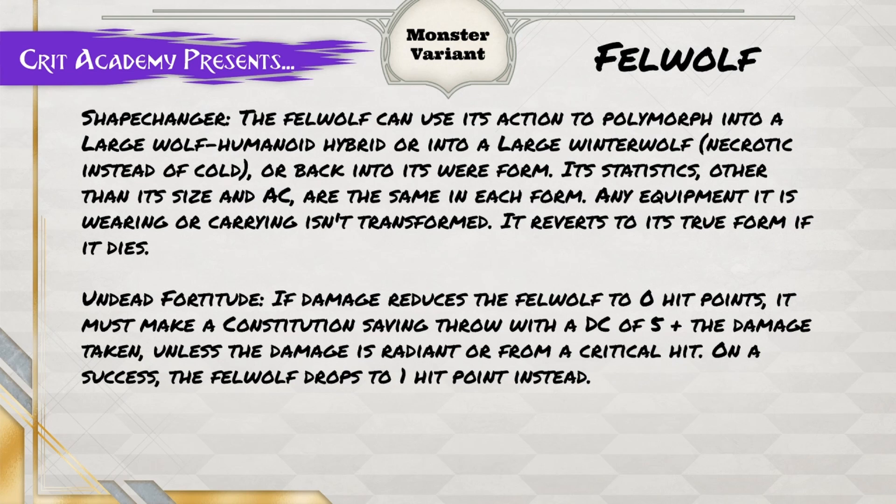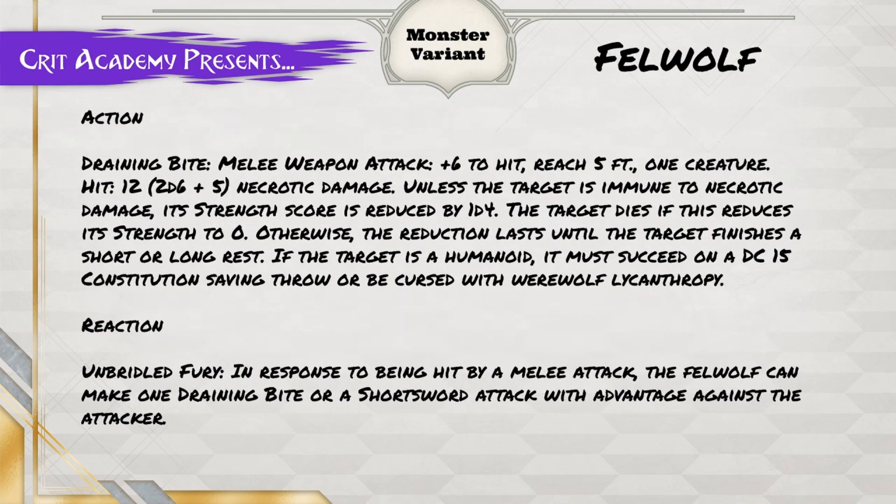We're also going to give it Undead Fortitude, which means when it goes to zero hit points, it has a chance to stop at one hit point instead — which is devastating. In one of the games I ran, that triggered and the creature survived for three more rounds. There's no limit; every time it takes a hit, it gets a DC and the DC goes up, but you still have to roll, so as long as the roll is high enough, the thing doesn't want to die.